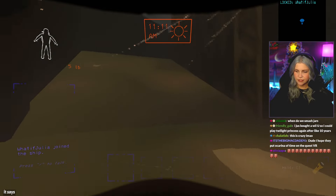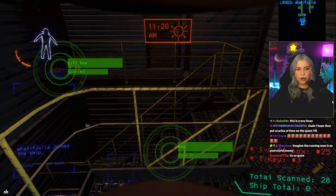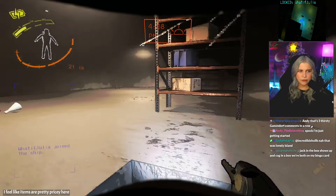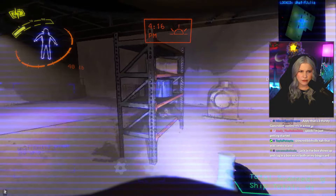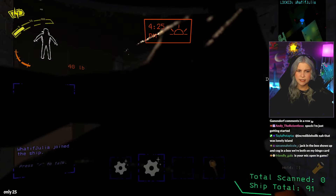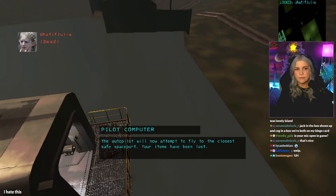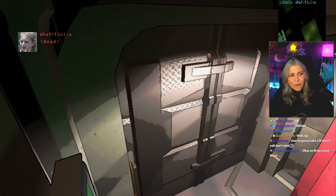It says the skeletons are supposed to come. Oh, enter. I feel like items are pretty pricey here, though. Like, these are expensive items, which we did pay to go here — only 25. Oh, I hate this.